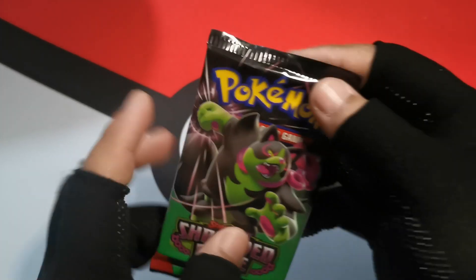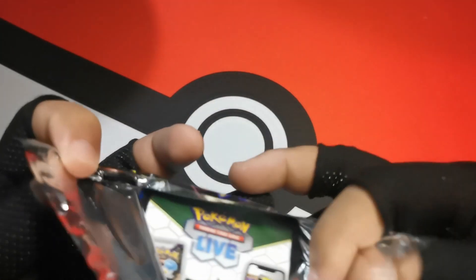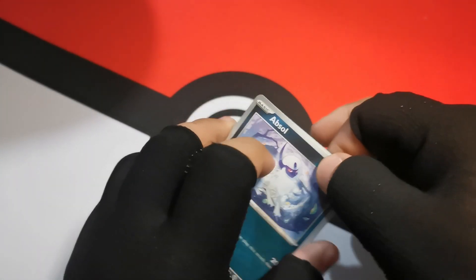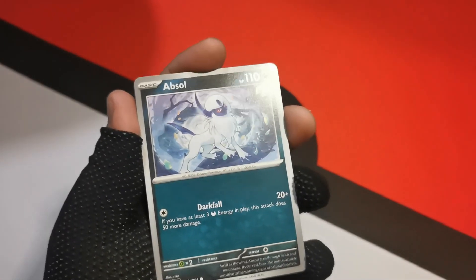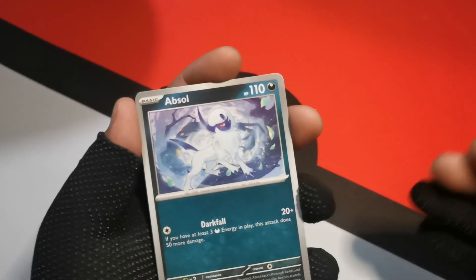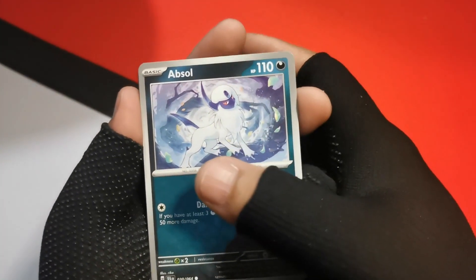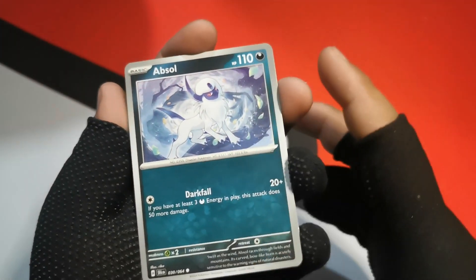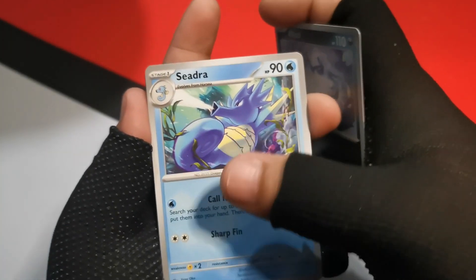That's already five hits out of nine packs for Shrouded Fable. Is ETBs the best way to go for Shrouded Fable? On other Shrouded Fable stuff I've already opened, the pulls were just bad — this is the first time I'm getting multiple hits. And since Shrouded Fable is a mini set, it doesn't have a regular booster box. So you can only get cards through booster bundles, ETBs, special releases, collection boxes, and tins. Maybe ETBs are the way to go for Shrouded Fable. Let me know your thoughts.